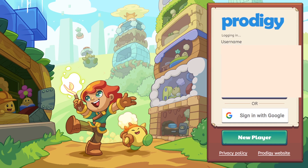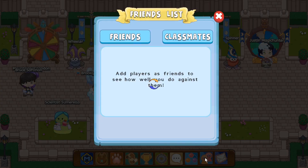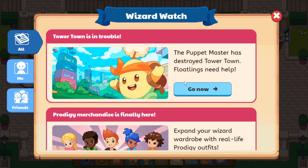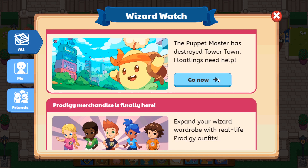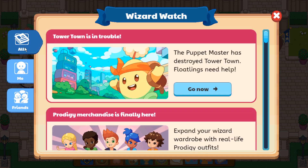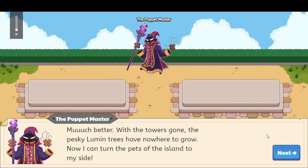When you log on, you might click on the mailbox but there's nothing there. If you check your status first, you'll see a notification: 'Tower Town's in trouble — the Puppet Master's destroyed Tower Town, floatings need help.' So if you click 'Go Now,' it will transport you straight there.